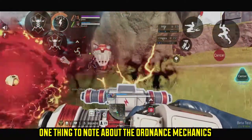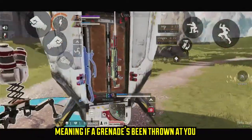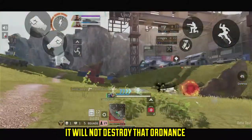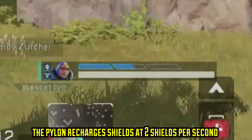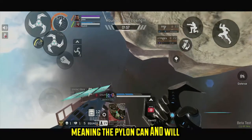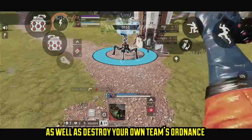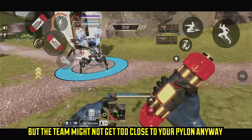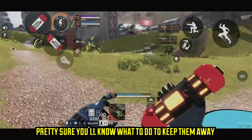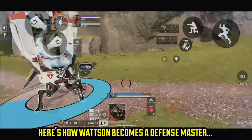One thing to note about the ordnance mechanics: the pylon will not protect you from ordnance that has already landed. Meaning if a grenade has been thrown and you put your pylon ultimate down, it will not destroy that ordnance. The pylon recharges shields at a rate of two shields per second. But the pylon makes no friends — meaning it can and will also recharge the shield of your enemies, as well as destroy your own team's ordnance. But the enemy is probably not going to get too close to your pylon anyway, and with all the info you've just learned, you'll know what to do to keep them away.